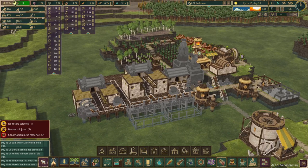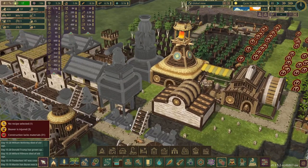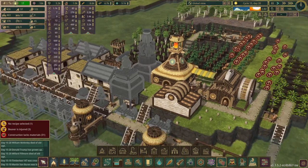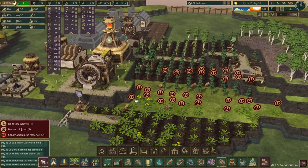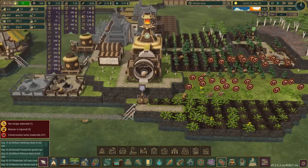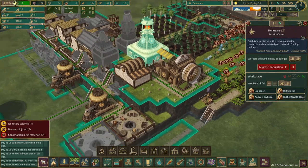We have a couple campfires getting built right now, some Lidos, and then just a bunch of decorations as well as a couple monuments right here, plus some shrines. It's all going to be great. And then I'm going to try and set up a little farm where I can get just some variety of food for them, because they only have cattail crackers and spatter duck.